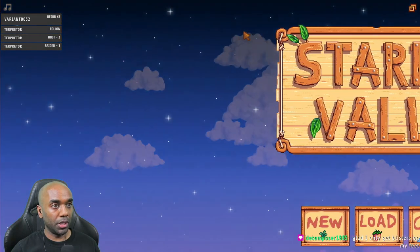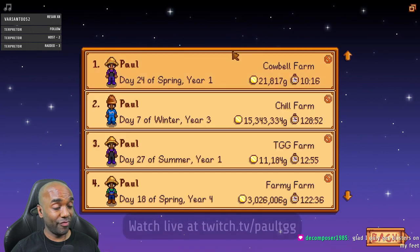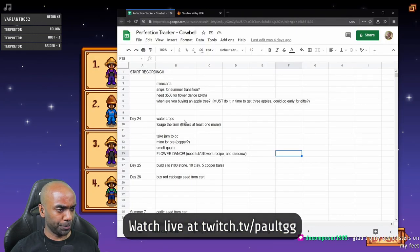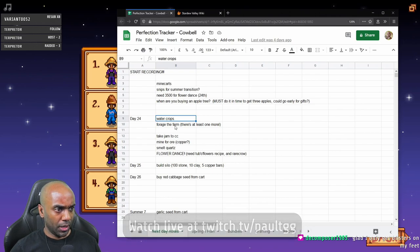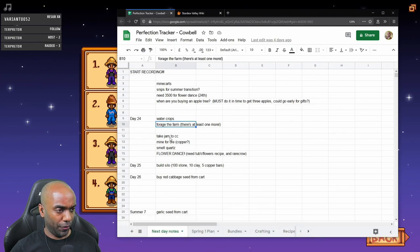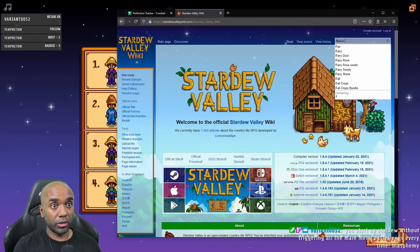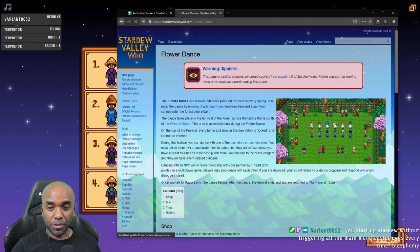All right, we're about to jump into day 24 of the first spring. Quick review of what I have to do: water the crops, there's at least one more rail I gotta grab on the farm, I'm gonna take a trip to the community center, do some mining, and I gotta hit the flower dance before 2 PM. Let me just confirm when the flower dance starts.